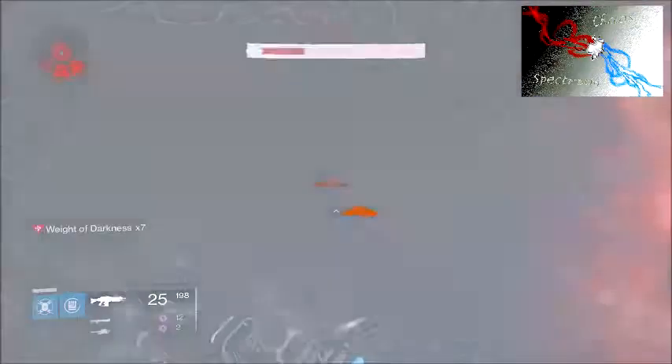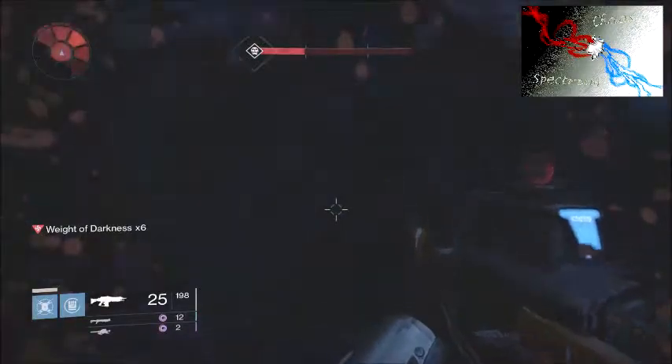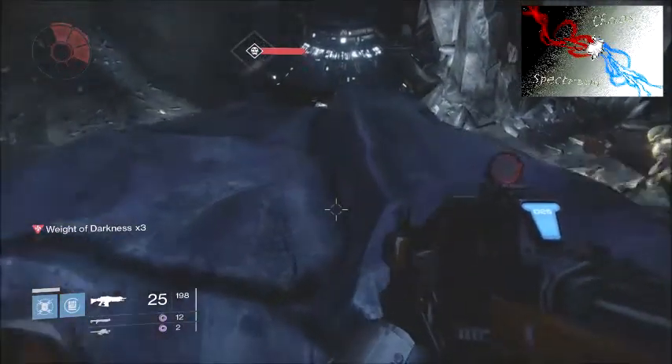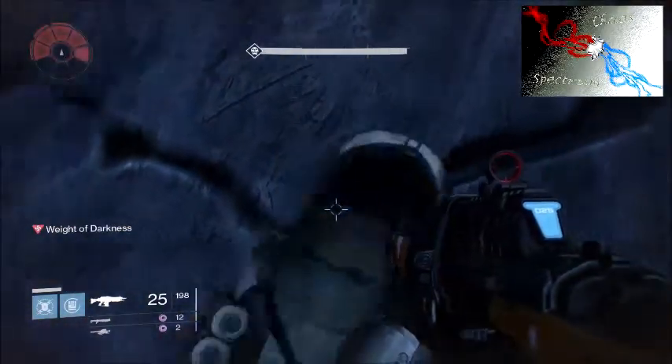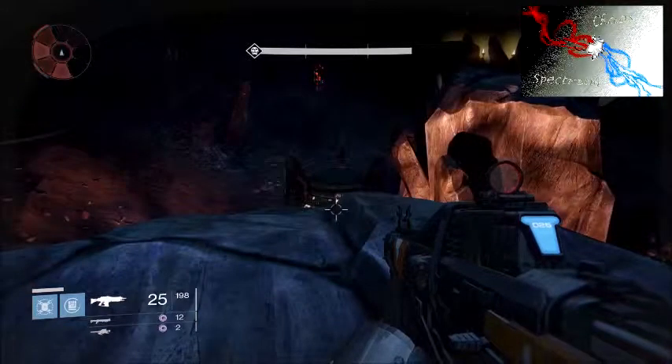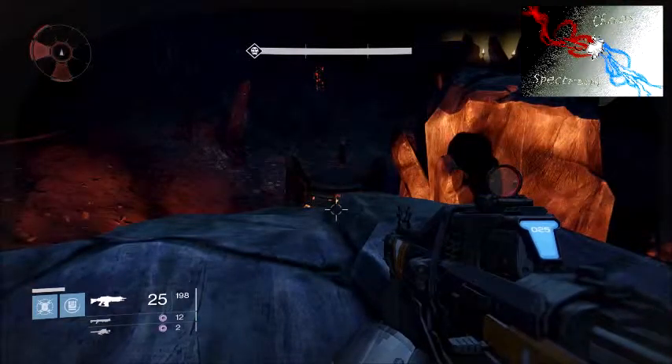Run down here, quickly light this lamp, and then this rock — you're going to jump up there and jump all the way to the top. You can activate the light from up top here, but I like to just grab it real quick. Once you get up top, you're going to stand right where I am, at the crack, and look at the light.